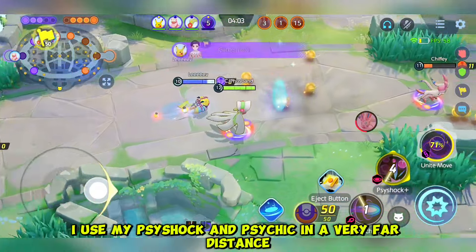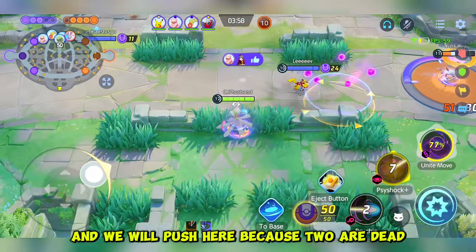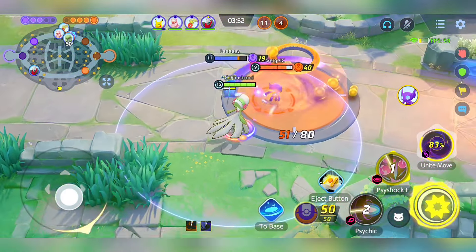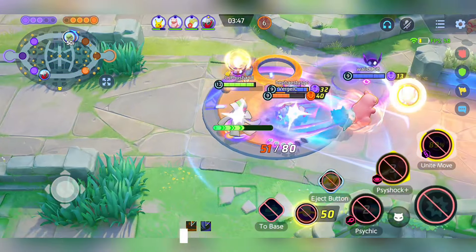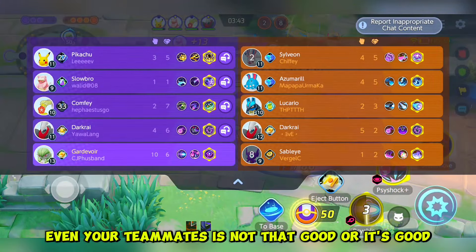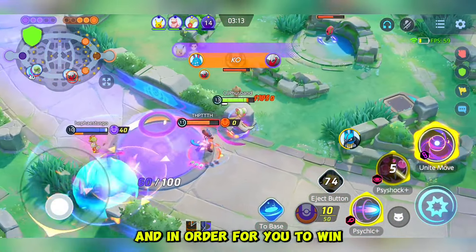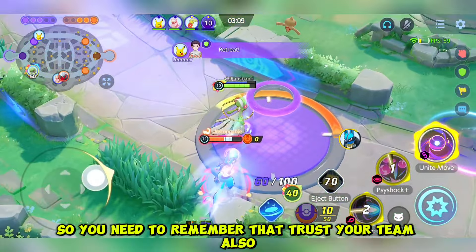I use my Psy Shock and Psy Kick at a very far distance, then we push because two enemies are dead — it's the right time to push. I'm waiting for Pikachu to use Bolt Tackle. That's why you need to use your teammates — do not forget your teammates. Teammates are important for you to win the game even if they aren't that skilled. You need to use them to fully utilize all abilities and win, because you are a team. Trust your team.